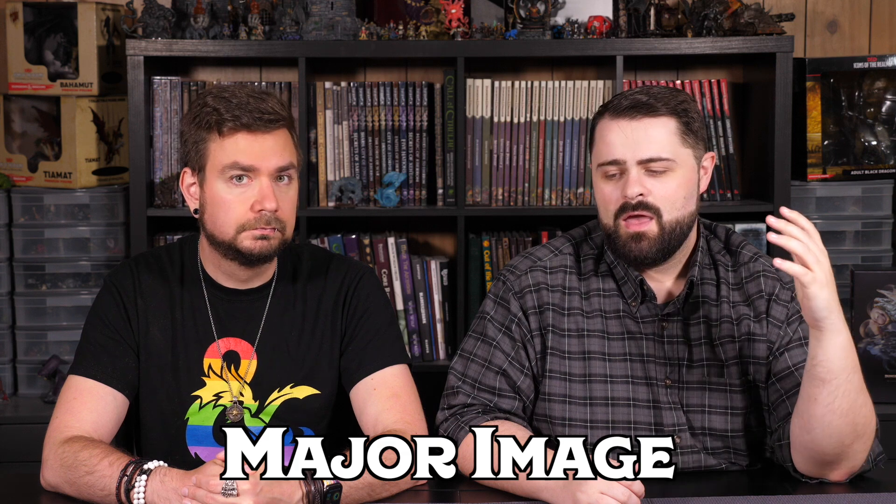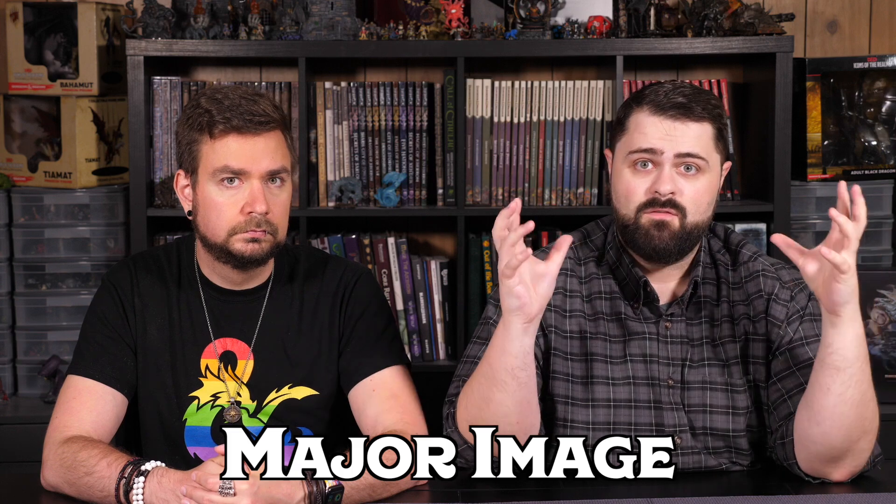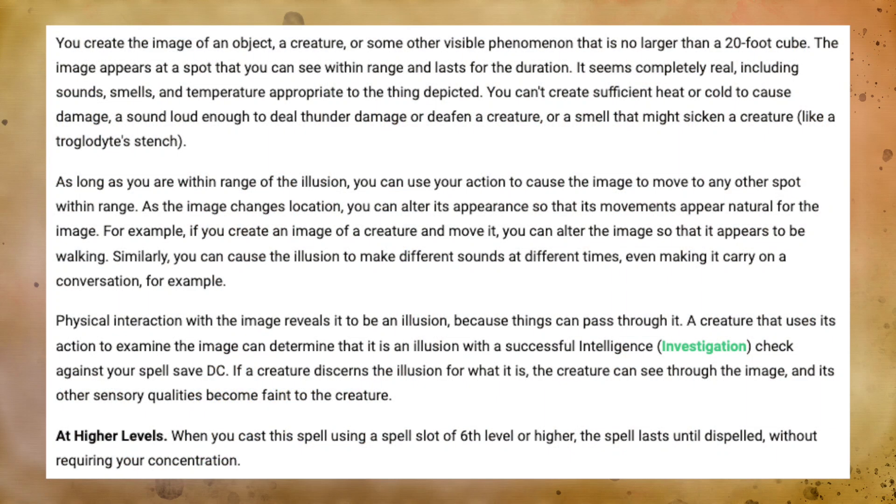There's one other spell in the entire game that loses its concentration requirement when you upcast it, and that is Major Image. Normally this third level spell requires your concentration to create a very advanced illusion effect. But if you cast it with a sixth level spell slot, it doesn't require concentration and it lasts until it's dispelled — a permanent illusion that you create, cast, leave, and forget about.